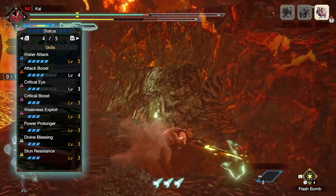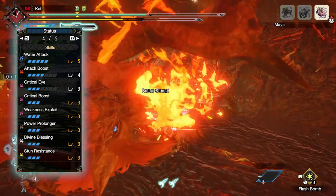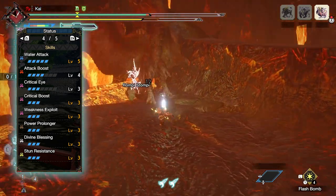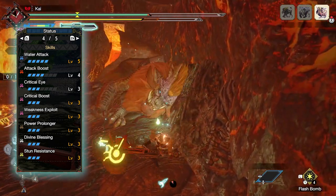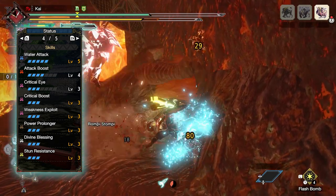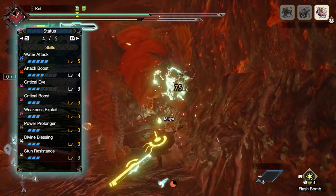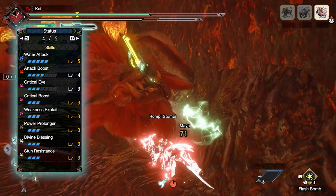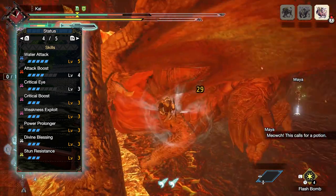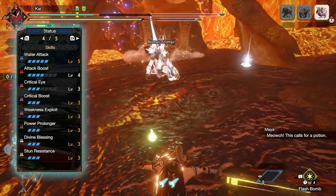It would be nice to have Critical Element in this build, but it's not as powerful as Critical Boost in Monster Hunter Rise currently. You'll then have Weakness Exploit at level 3, which increases affinity whenever attacking monster weak points — at level 3 it can potentially provide a bonus 50% extra affinity. You have Power Prolonger at level 3, which is more of a quality of life skill for the Switch Axe, increasing the duration your Switch Axe stays powered up. As we're using elemental phials and aiming to spam the Zero Sum Discharge move, this definitely helps with this build.